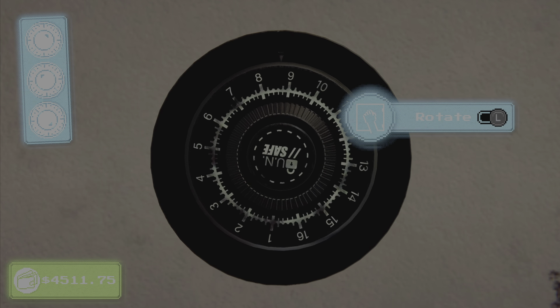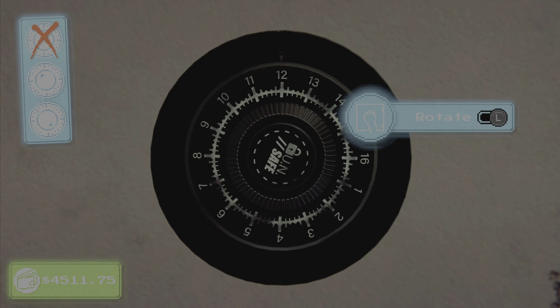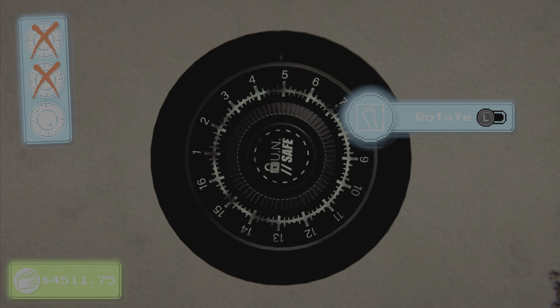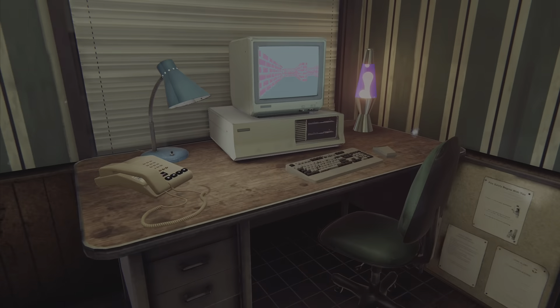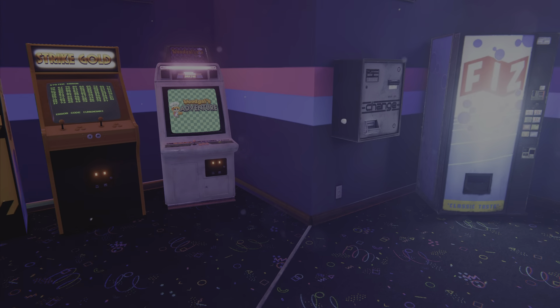The safe is always in the corner — it doesn't move. You have to put your money in here in order to buy anything online, that's the only way. And don't worry about storing all the money — there's no penalty for keeping money on you, other than you can't use it to buy things.